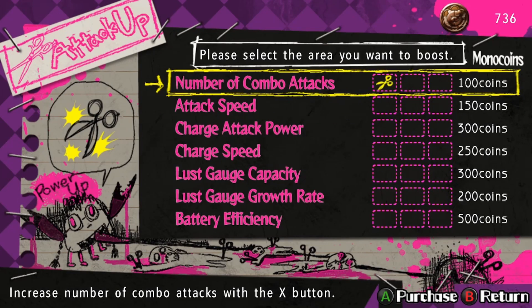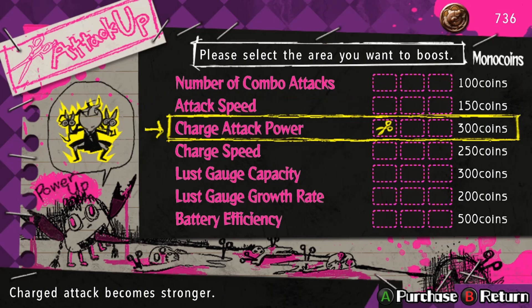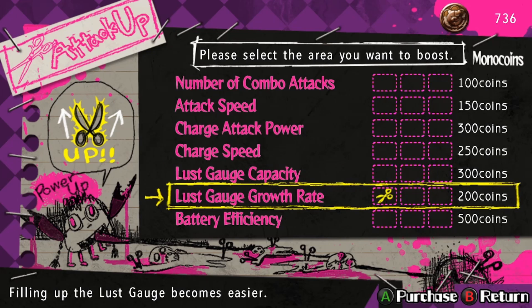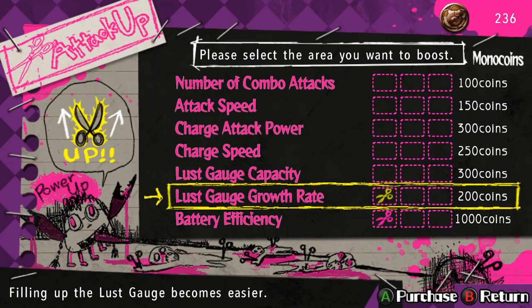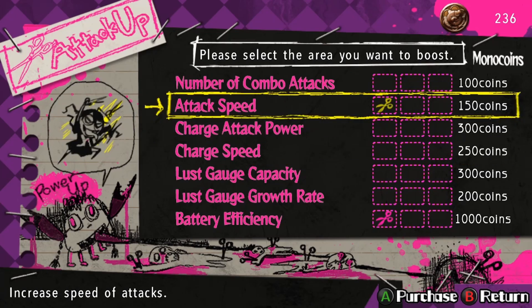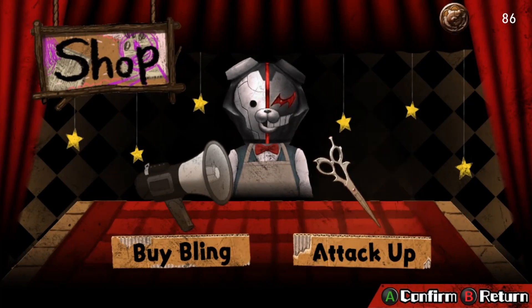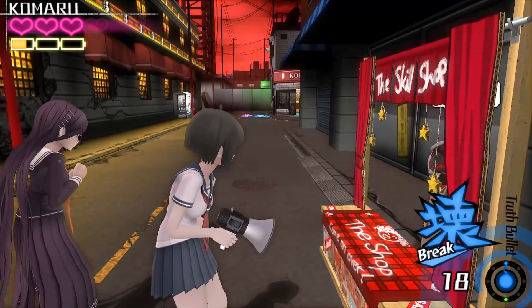We can increase the number of combo attacks, increase the speed of attacks. Charge attack becomes stronger — I like more power, generally. You can charge even more. More quality time with Genocide Jack — I actually think this is the most important, and it was the most expensive, so I think I might be on to something. Maybe you have more time, and then the speed of attacks means you can get more off. So I'm actually going to buy that. The other bling bullets left are both too expensive, so we won't have those.